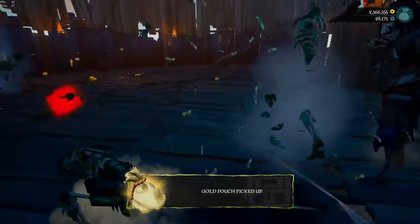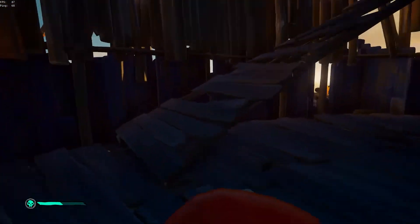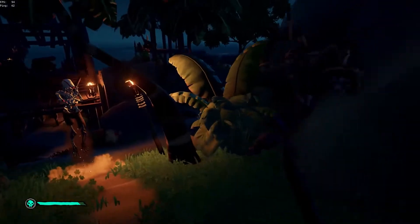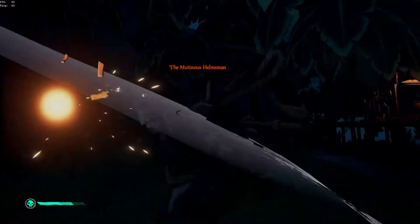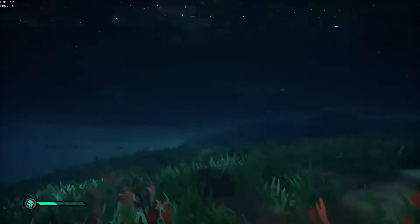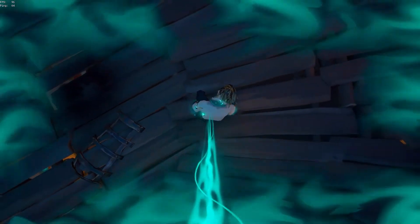Once you've cleared all the skelly waves, the boss phase will start. Even though there's a chance of getting three separate bosses, each boss has the same ability set. The boss will either spawn a large skeleton army, aimbot you with his pistol, slam the ground pushing everyone away, or — the crowd favorite — the rage-inducing blunderbuss, guaranteed to one-tap you nearly every single time.